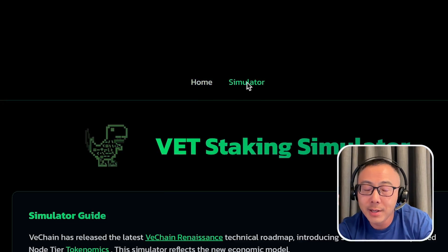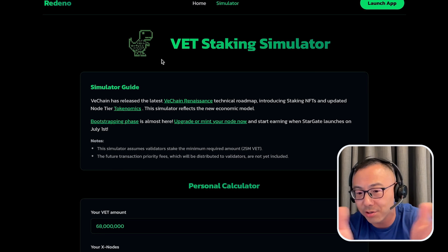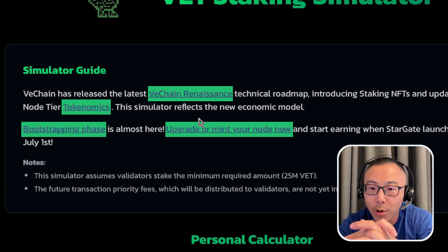Redino is basically a simulator. You go to the simulator tab and you can see all of the basic information you need. For user convenience, they also provide links to articles like Vision Renaissance or even recent incentive programs.